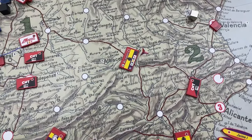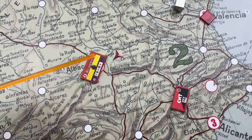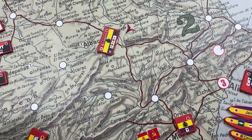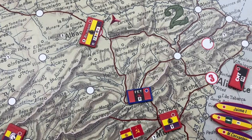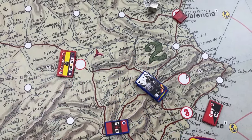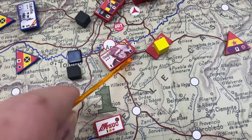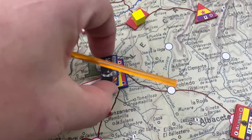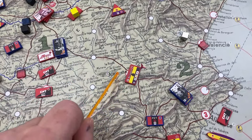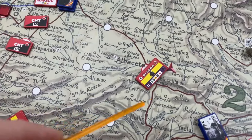Encirclements. A force always needs to be connected to a friendly city. If an enemy unit cuts off the road access of a unit to all friendly cities — for example, blocking both road paths — that unit is cut off. When that happens, it is encircled, or its lines of communication are cut, which for the purposes of this game are the same thing.